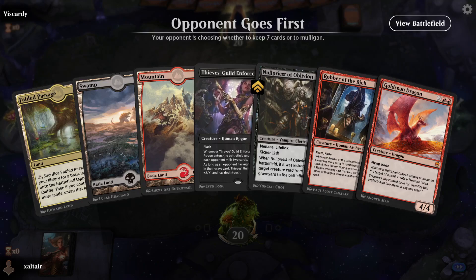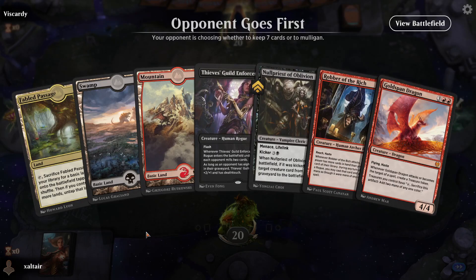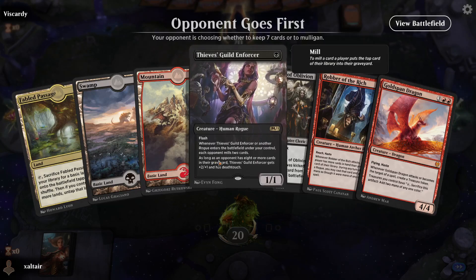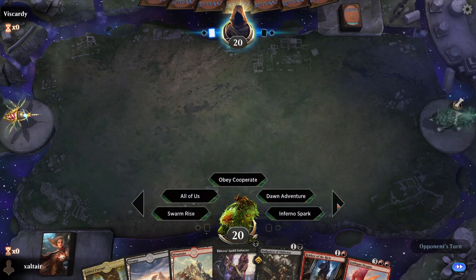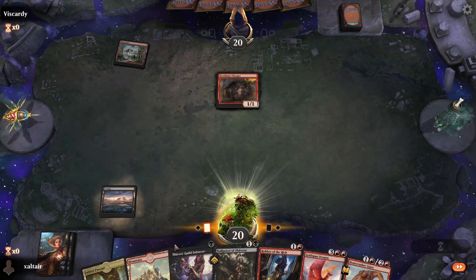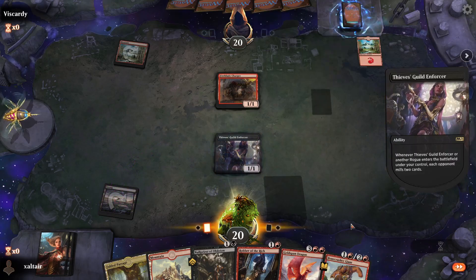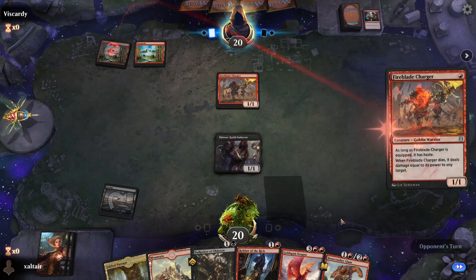Oh we got this guy too, we forgot about him. He's not a rogue but he can bring back one of the haste guys and gives us something to do with our mana once we hit six mana, or if we get extra mana from the dragon. We're looking to get Enforcer first followed by Robber second — that's usually how we roll. Another mono red? Why mono red, why?